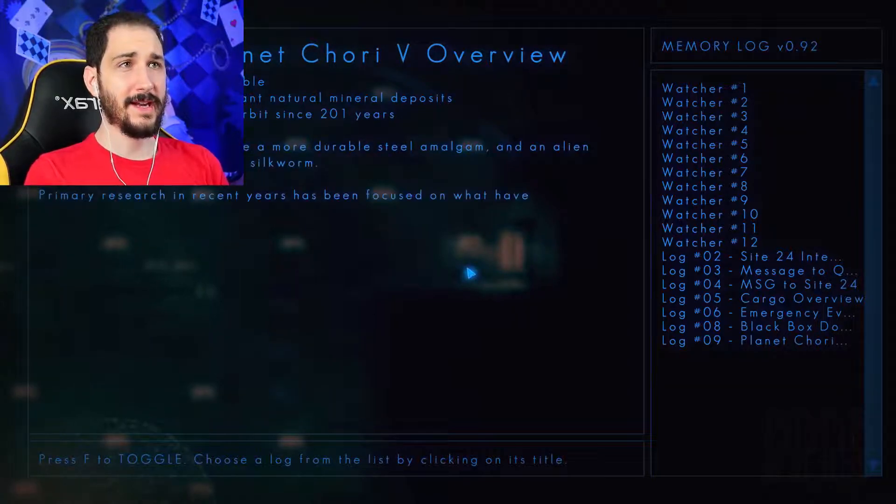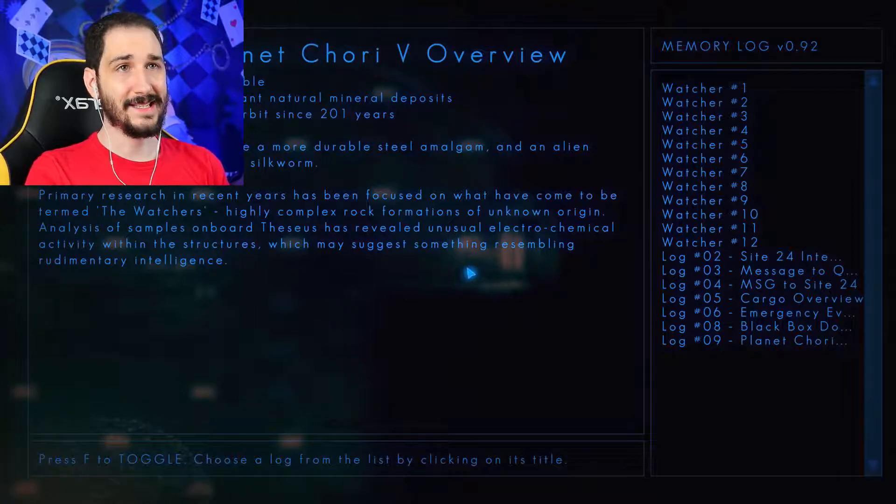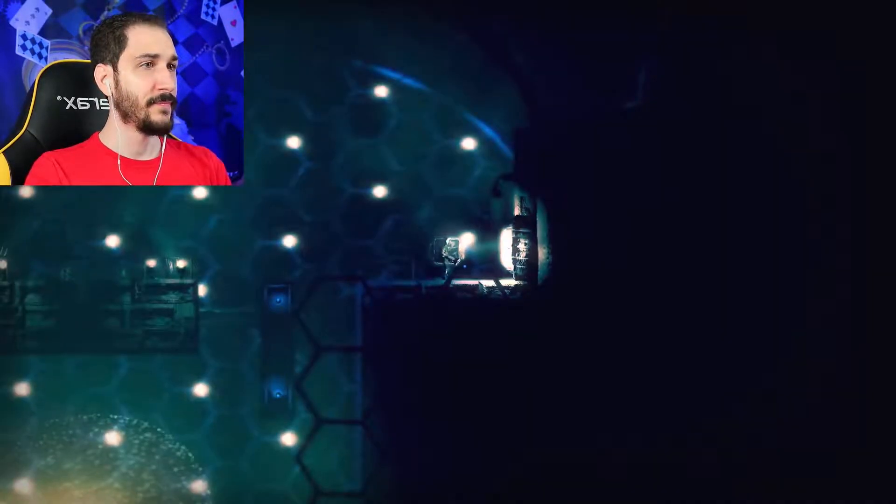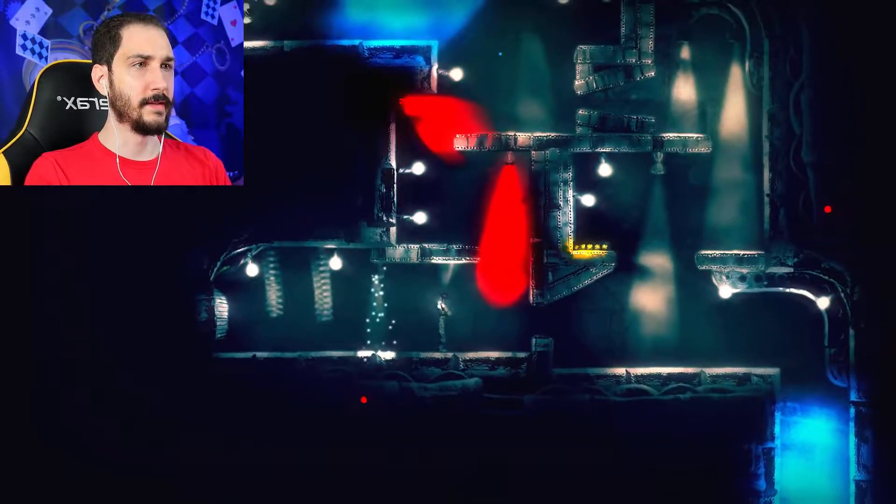Interact with memory terminal. Log number nine, planet Chori Five. Overview — class is desert, uninhabitable. Research interest: abundant natural minerals. Space station Theseus in orbit for 201 years. Notable discoveries include a more durable steel amalgam and an alien life form similar to an Earth silkworm. Really? Primary research in recent years has been focused on what have come to be termed the Watchers — highly complex rock formations of unknown origin. Analysis of samples on board Theseus have revealed unusual electrochemical activity within the structures. This may suggest something resembling rudimentary intelligence. Holy crap, that is fascinating! So hive mind — quite possibly.